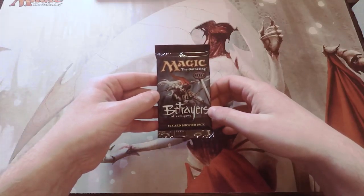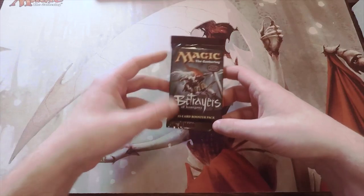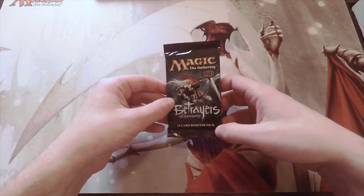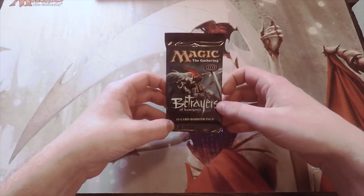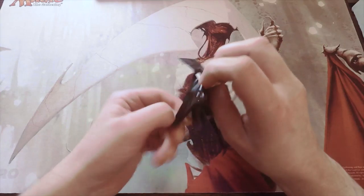Hello and welcome to the next episode of the Crack a Pack series. Today we are opening up a pack of Betrayers of Kamigawa. The last time we opened this set we actually got a Goryo's Vengeance, which is the most high-valued card in the set. Underneath that there's Umezawa's Jitte, which is fantastic, and the Disrupting Shoal — I believe all the shoals are in here — so quite a few decent cards.